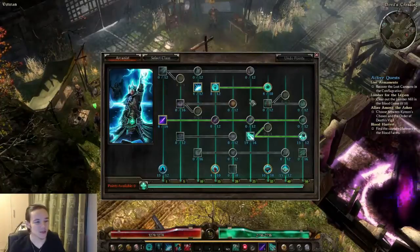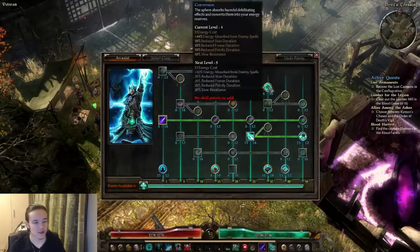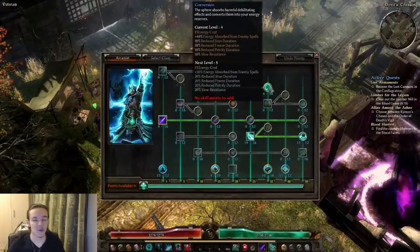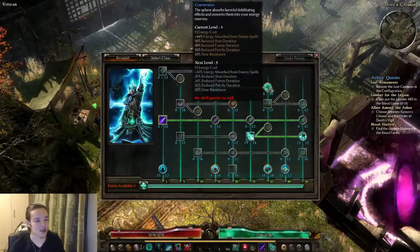You can actually play around with these particular points. You can remove the one from arcane will, remove the maven sphere, and also remove the one point from conversion, giving you seven points to play with. The real issue here is that we don't have enough points to keep building other things, so we are left with only seven points.